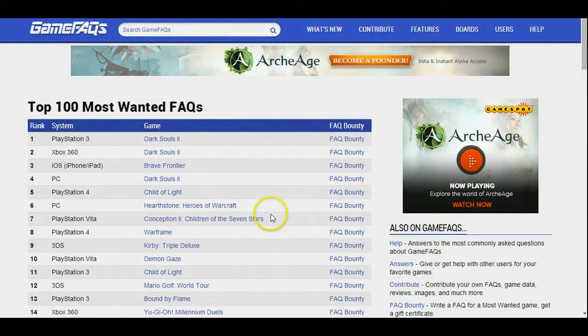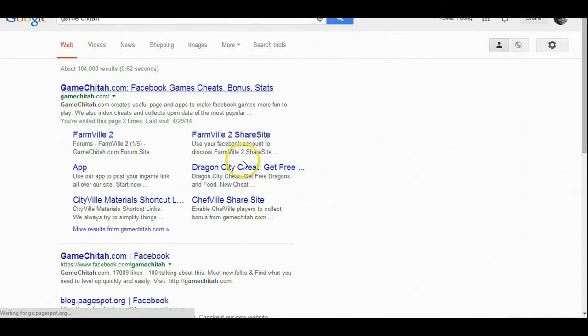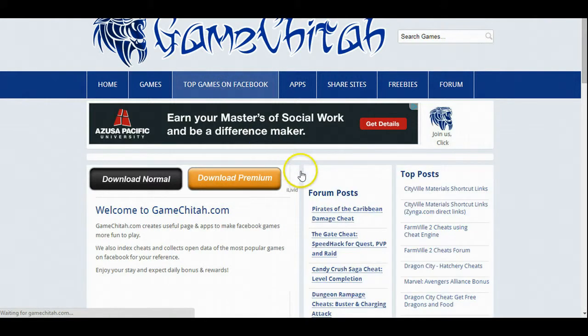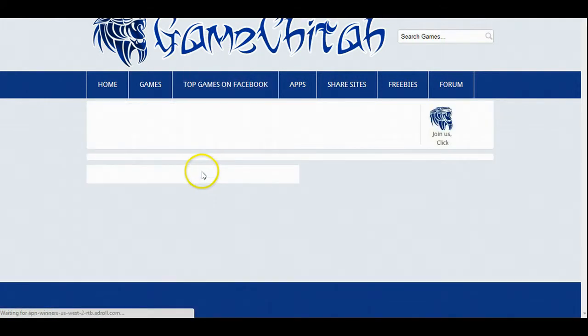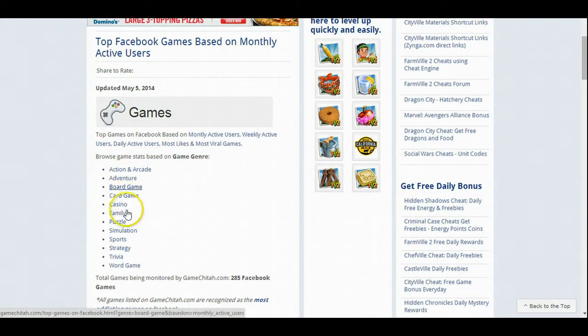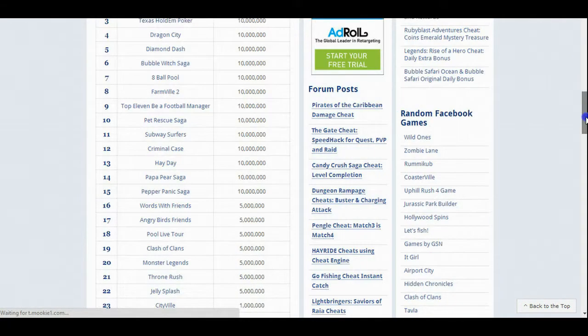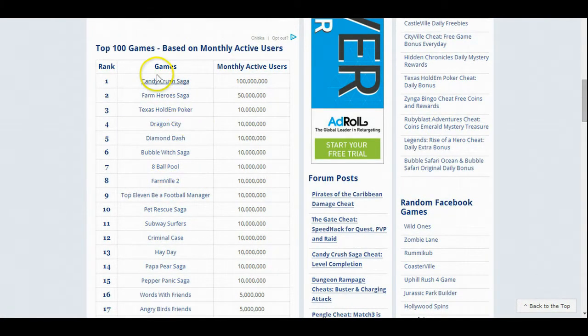GameFAQs is my go-to place, but I'd also like to show you another place called Game Cheetah. This is more focused on Facebook games and you can see a bunch of top games on Facebook, how many users are actually playing, and the genre. Right now the Match-3 games are really popular. Candy Crush is already pretty big, so Farm Hero Saga is one of the best ones to make a niche site for because it's also really big and a lot of people actually search for it.